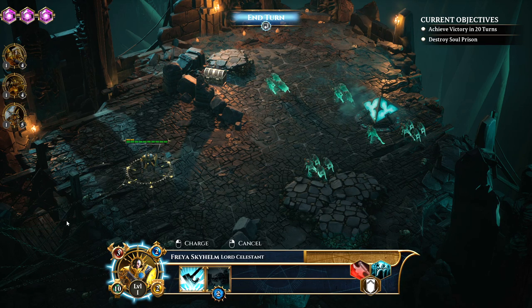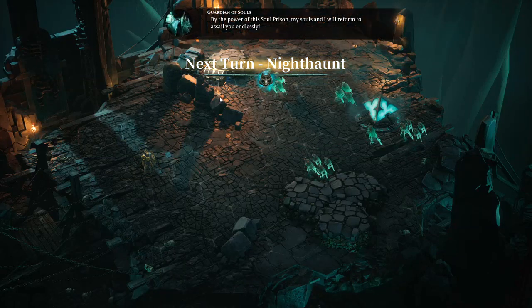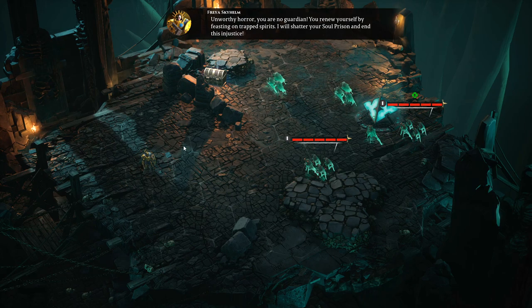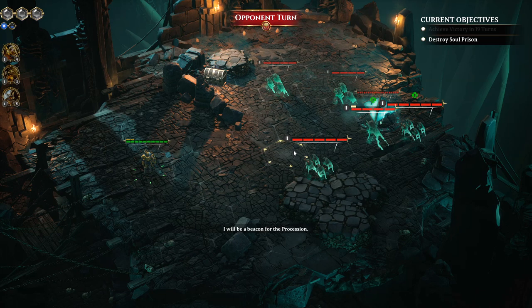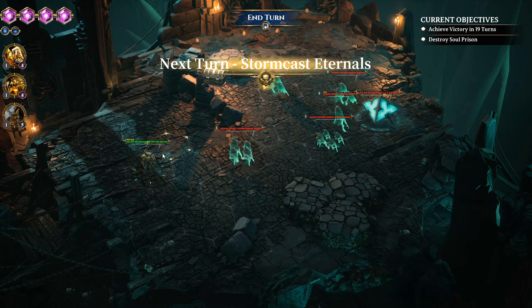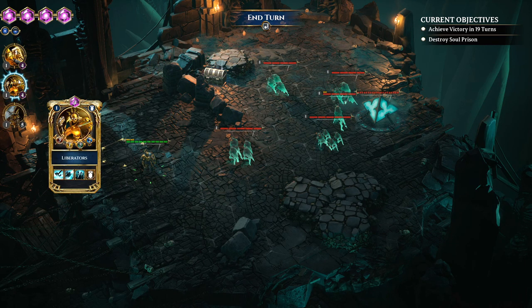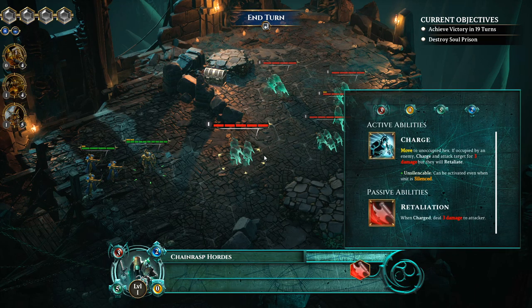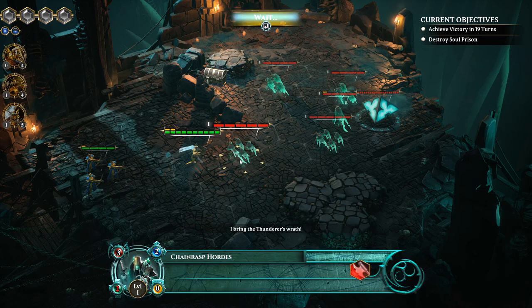This is Warhammer Age of Sigmar Stormground. There is a hefty multiplayer component with building your own army and going against other people — I just want to play the campaign. I like what I've seen so far. It's not super apparent yet whether there'll be an extra layer of strategy as the game goes on. Presentation-wise they've done a fantastic job — it's probably one of the best-looking Warhammer games from Focus Interactive. Spell effects, characters, voice acting — all very nice. The models look fantastic, kudos on that front.